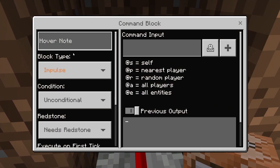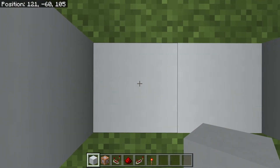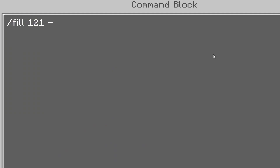This command block is only going to be impulse, needs redstone, and that's going to be slash fill. You're going to use the coordinates for your door frame — based on the first corner and then move over to the side and add one to the Y coordinate. Take those two coordinates and put the first set in and then the second set in with a slash fill command, then type air 0 replace.